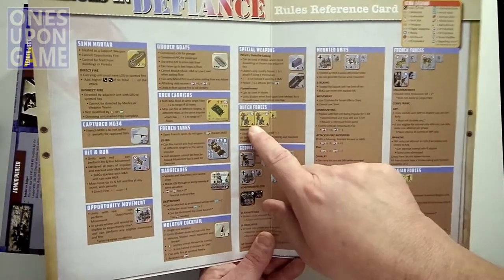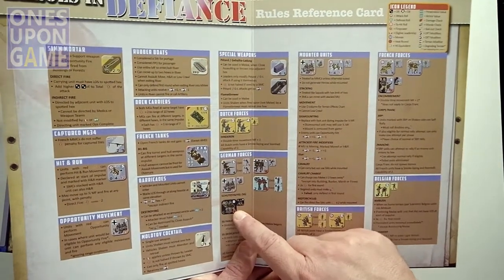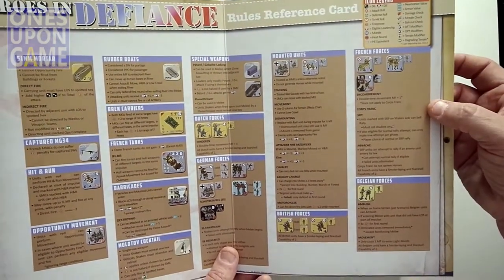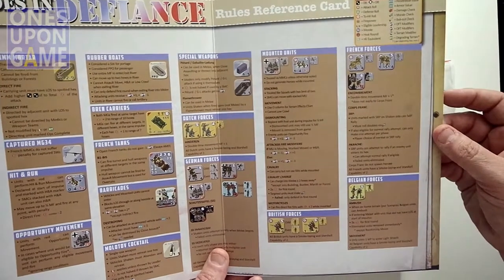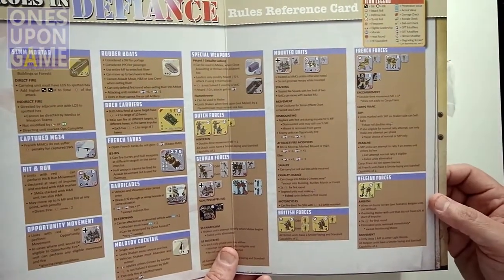So we have the Dutch, we have the Germans obviously, and the Belgians are the ones with the boar's head. Obviously the French, and we have the skull — I'm not sure which French forces exactly, maybe Corps Franc or something like that. They're just French forces. And then we have British forces as well.